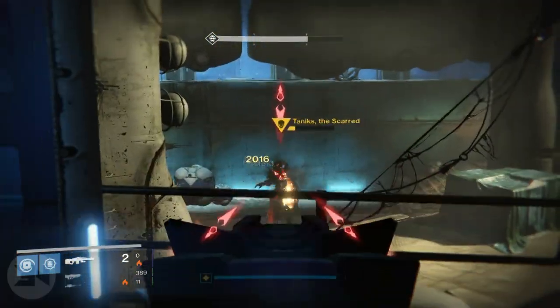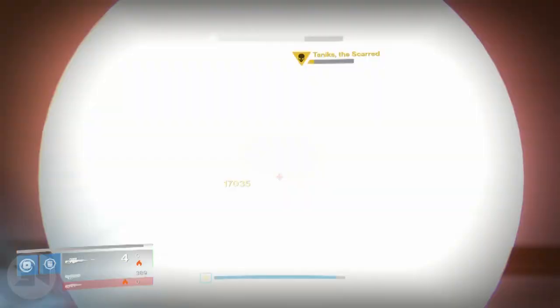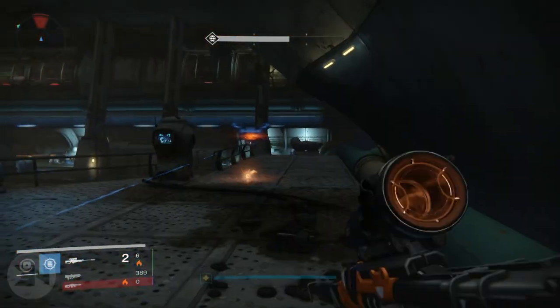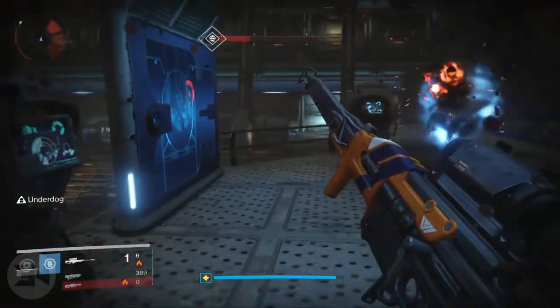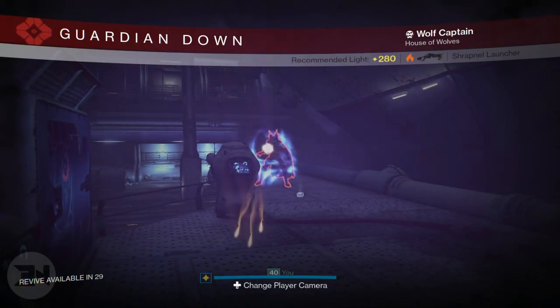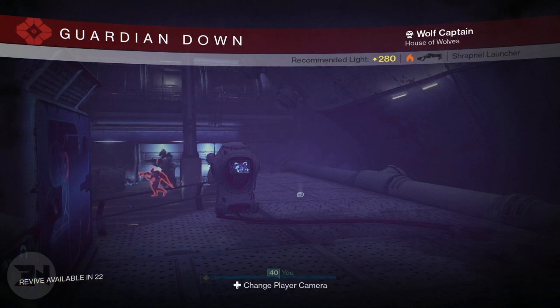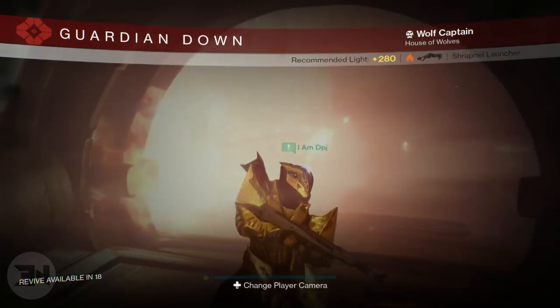Since it's solar burn, everything in there is solar, so you have to be careful. I was using my Quillum's Terminus harrowed version and my 1000 Yard Stare, which are both solar base damage. I was also using a Hawksaw, which seemed incredible in this Nightfall. It was fairly straightforward overall. The tank room was probably the most difficult room because the tank fires solar rockets and the splash damage could just kill you from a mile away.